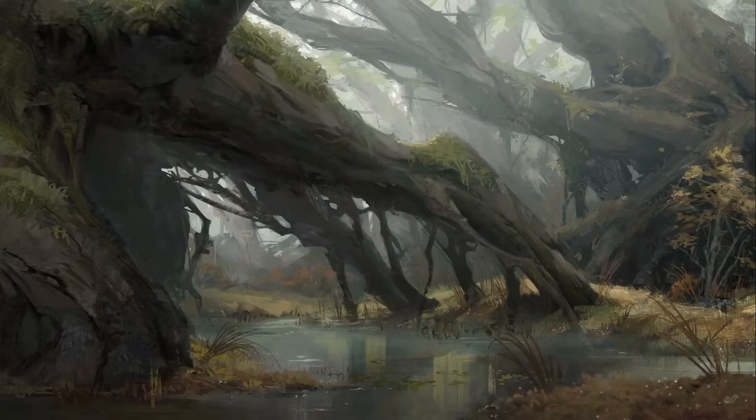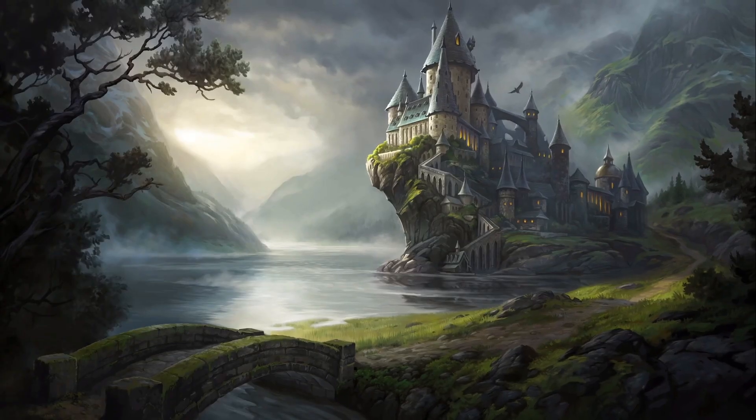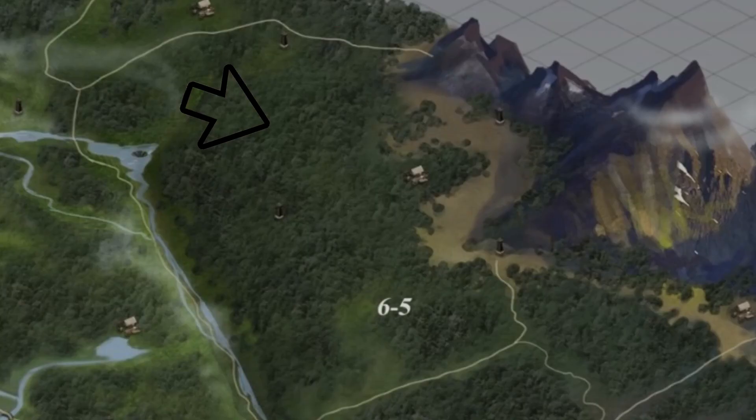To start, let's take a look at the slice of map we do have. We see labels on the map in the form of numbers dotted all over different areas — I'm going to call these sectors or cells for the duration of the video. This notation is clearly meant to be a reference point or identifier of a map segment for development purposes, like: 'Did you check out the bug on the South River dungeon in 6-6?' or 'We need more potion ingredients in Northwest 6-5.'